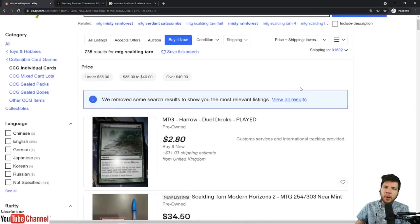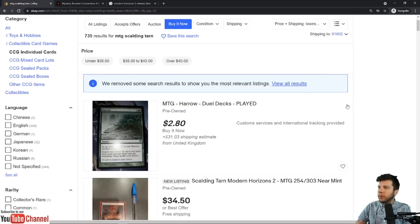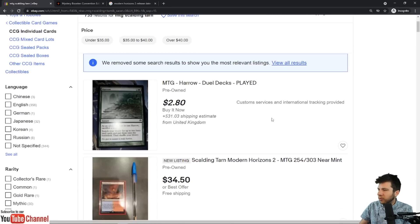Modern Horizons 2 came out on June 18th. As of the filming of this video, it is July 30th, so it has been a month and about 12 days. It's still a new set, but even in this short period of time, the Dungeons and Dragons Adventures in the Forgotten Realms set has come and gone. We are already thinking about Innistrad and whatever mystery boosters we're going to be talking about today.